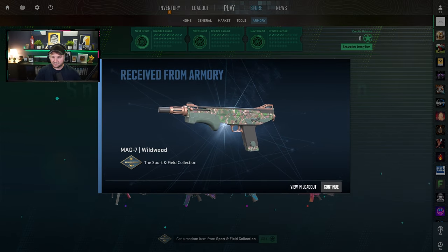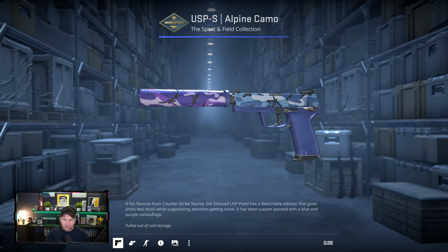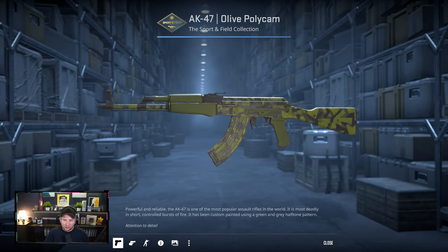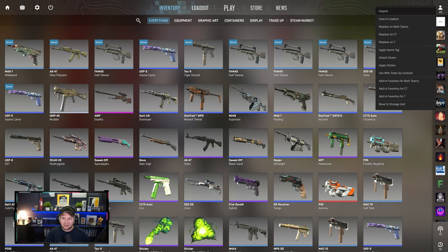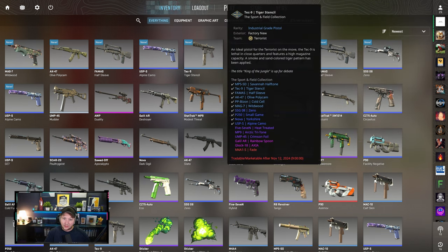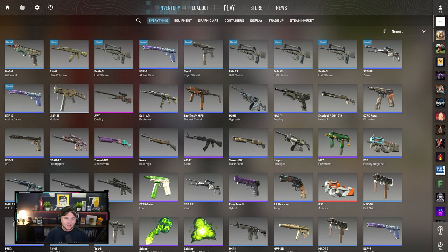Okay, these are the skins we got from the 10 collection openings. We got the Alpine Camo — actually got it Factory New, which I think is good, it has a purple touch to it, so I really like this one. The AK Field Tested doesn't look too good, but it's a budget skin for a green loadout. The rest is a bit disappointing. The Xeno is field tested as well. We've got Minimal Wear Factory New Tiger Stencil, Bounce Guard — we've got three Factory News at least, something, but not what we really wanted.